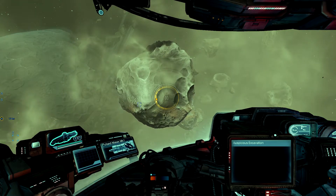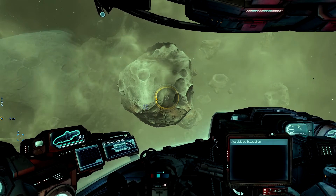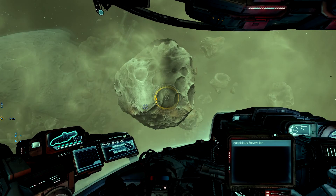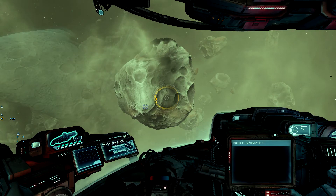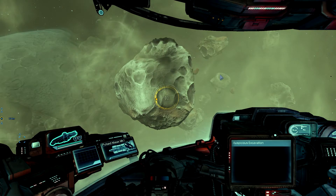There are other cockpit configurations — I'll do a video on that so you can see what they look like. But for now, that's how you move up, down, right, left, and forward and back. To steer, we use our mouse.